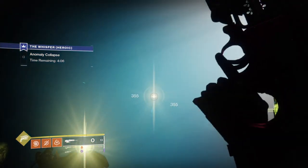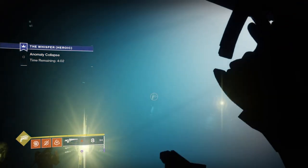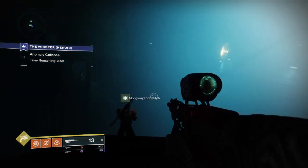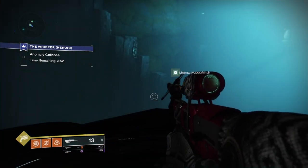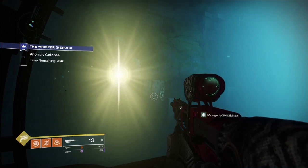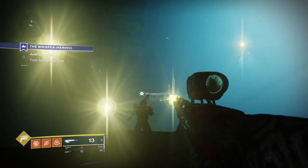Shoot them out and you'll know when you've done it correctly because they'll all disappear and then you'll hear a set of musical notes coming from the oracles. Once the notes finish, the second wave will come in and you input the second set of codes. Once you've finished the second set they'll disappear again, another set of notes will play, and then you'll do your third set.